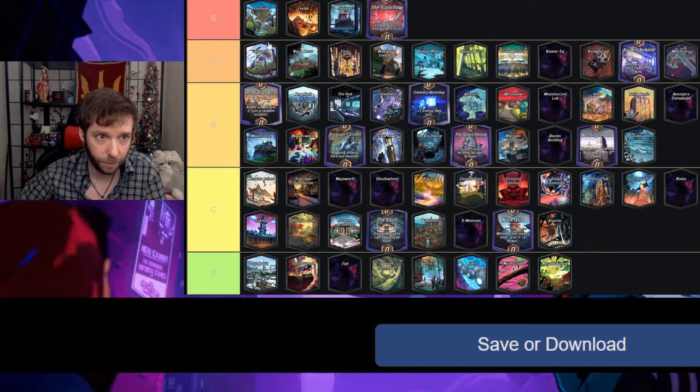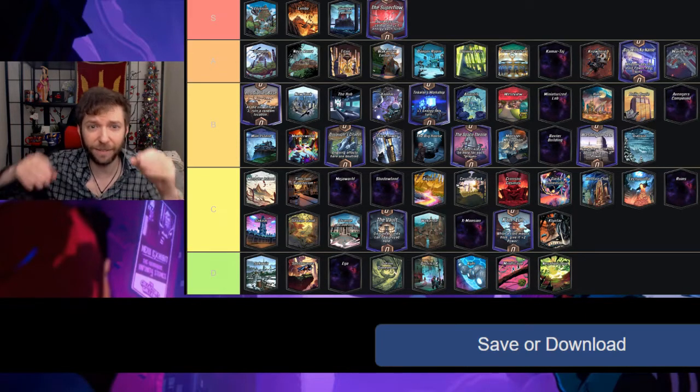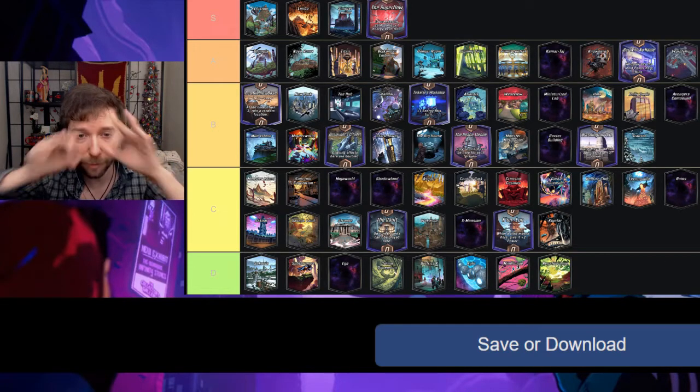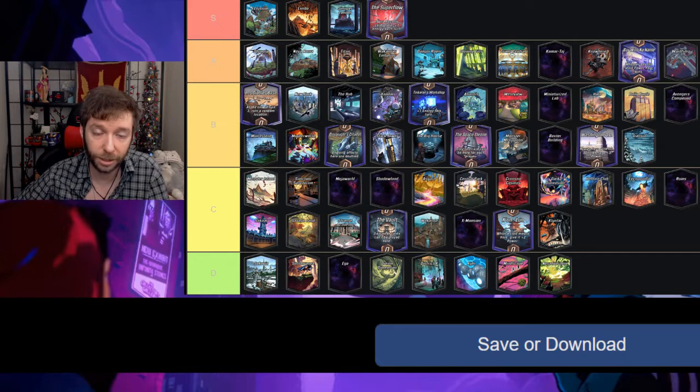If we take a look at my bell curve — it's usually supposed to look like this — I think we pretty much got it right on the money. This is my S tier to D tier on locations. I'll put this in the description so you can actually see it, because you'd need a microscope to see this list tier list on screen.